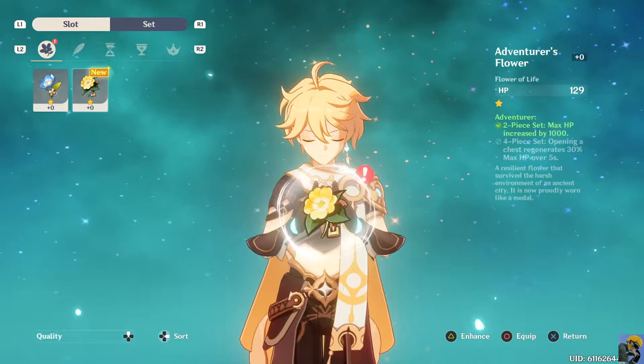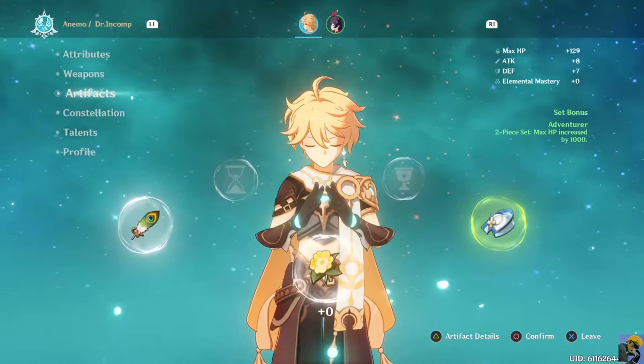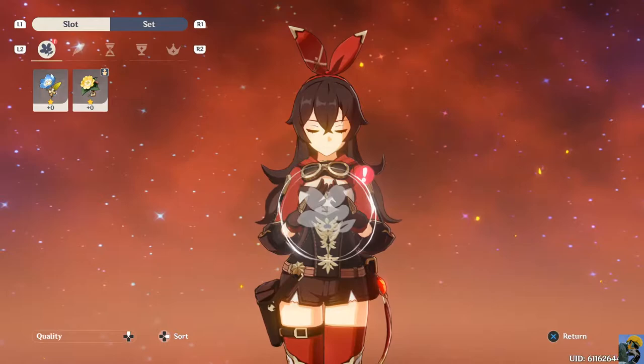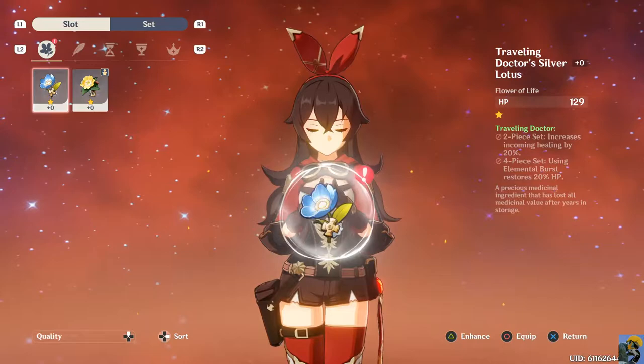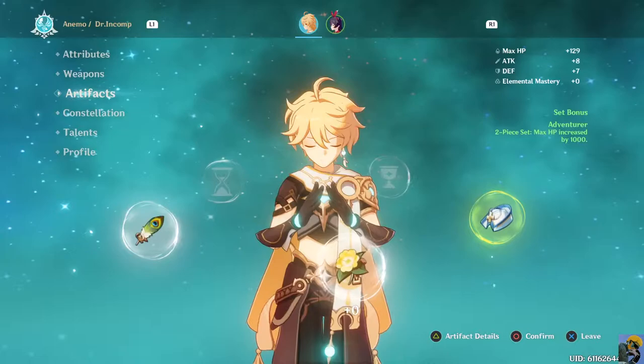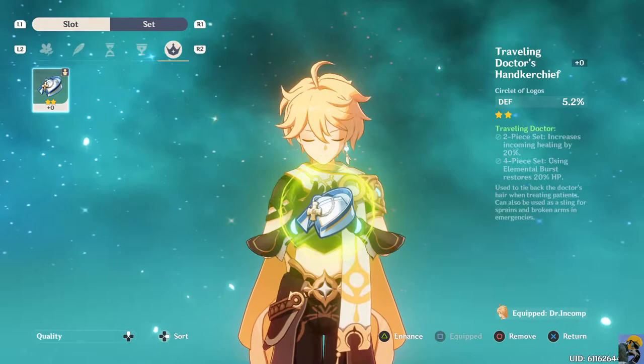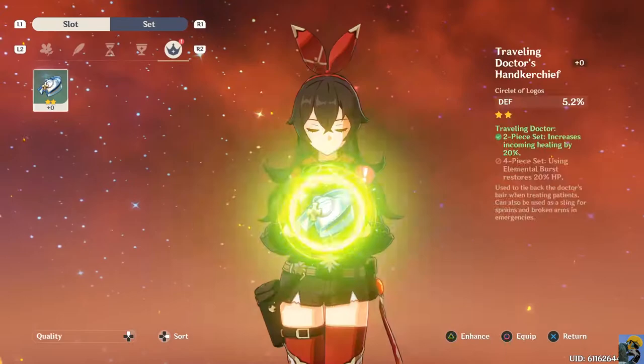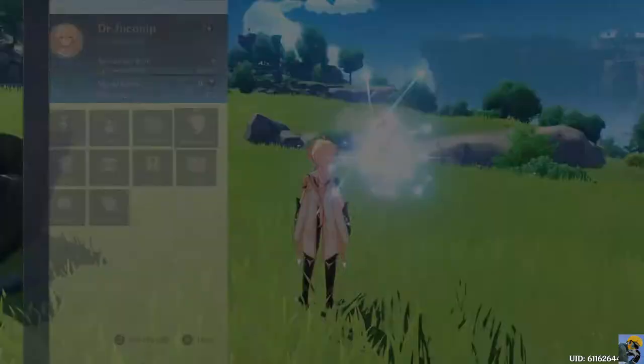I'm going to go back and give Amber her first artifact - congrats, Amber! You can have the Traveling Doctor Silver Lotus and it'll give you a bunch of hit points as well. I'm actually going to go back and take away an artifact from my main character because it's actually better if she gets the set bonus from it. Let's go ahead and equip this with you, and now you get the set bonus - just to make you heal more and give you some defense. Balance the party out a bit.